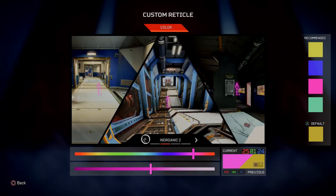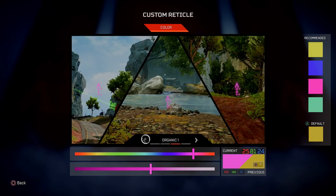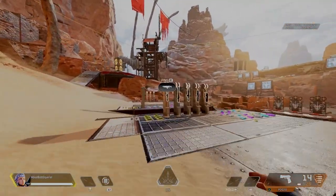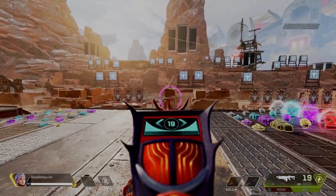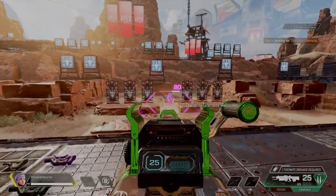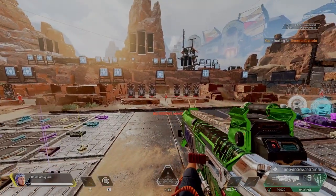Once you have your reticle color selected, exit out of the setting and go into the firing range to test this out and see what the different weapons will look like with the different reticle color on. It might surprise you how much it changes on different guns — for example, on the Volt it does a whole ring around it, and on the Rampage it does two triangles on the left and right hand side.